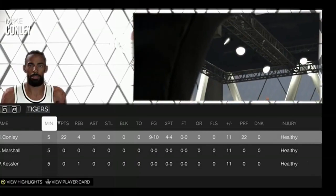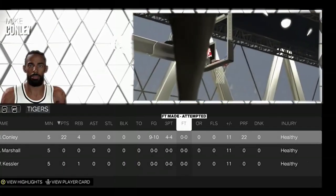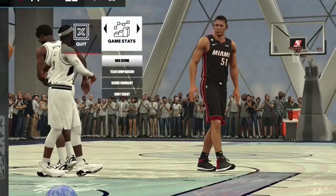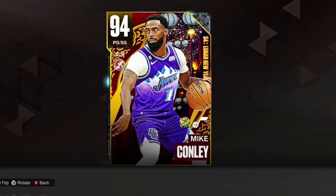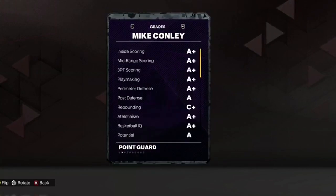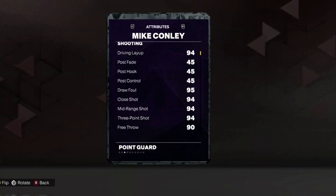22 points, four rebounds, nine for ten from the field, four for four from three - he couldn't do anything wrong when you put him against another point guard. This boy is a god. Mike Conley is the best budget point guard in the game - he might be the best point guard in the game. No, he's not - but he's the best point guard I have and that's why we hold him near and dear to my heart.